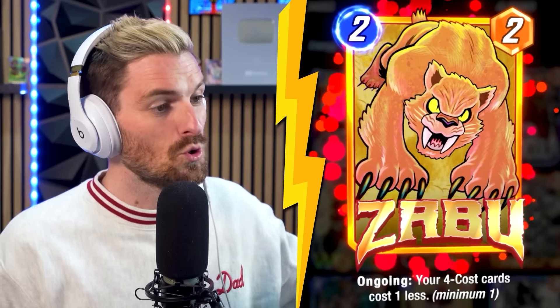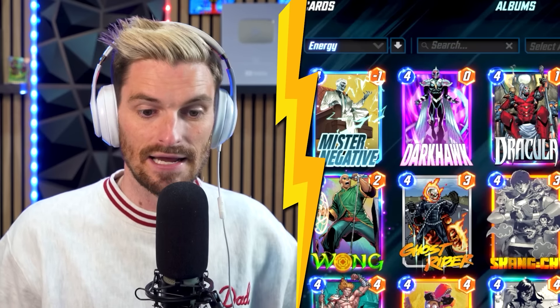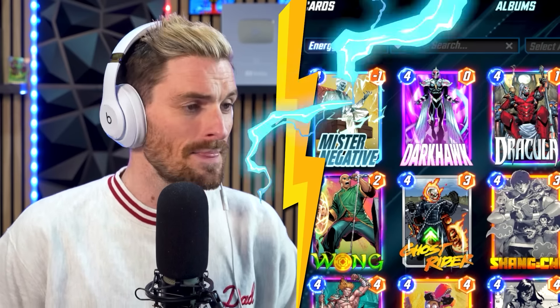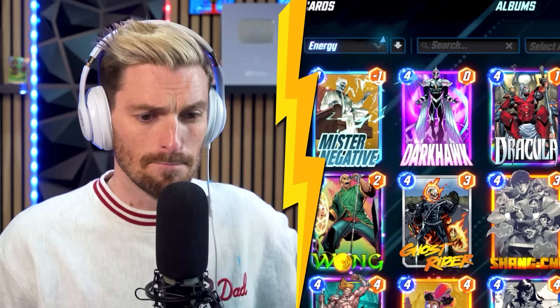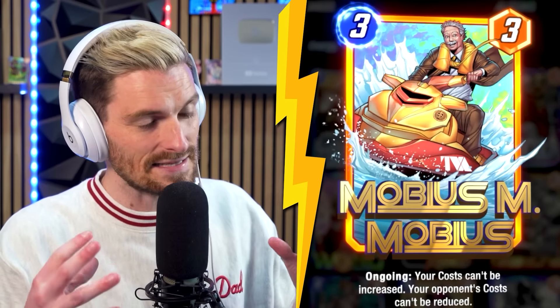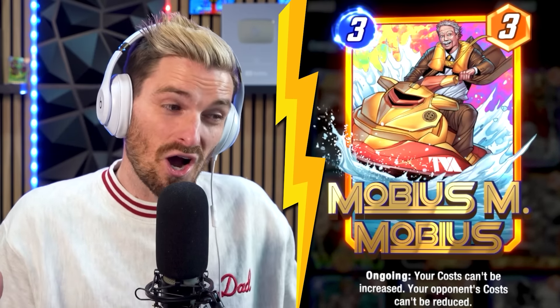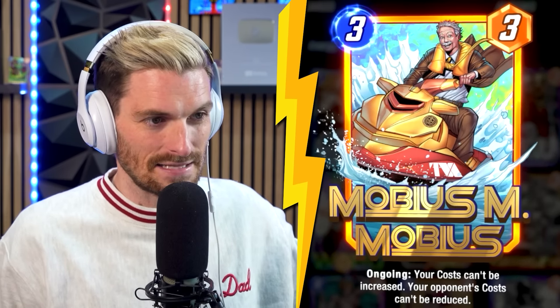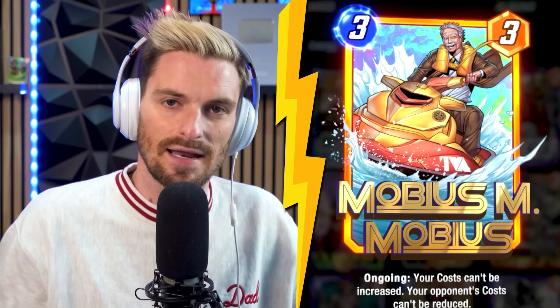Lastly we have Zabu, who I would argue is essential — you could float him for another option but I love him here. We have cards like Century and Werewolf making them cheap, which always feels pretty good. For the tech spots, it can be just about anything depending on the meta. Mobius M. Mobilius I think is a core piece of this deck — I'm starting to have him in just about all of my decks because he answers the most common play type right now in destroy.